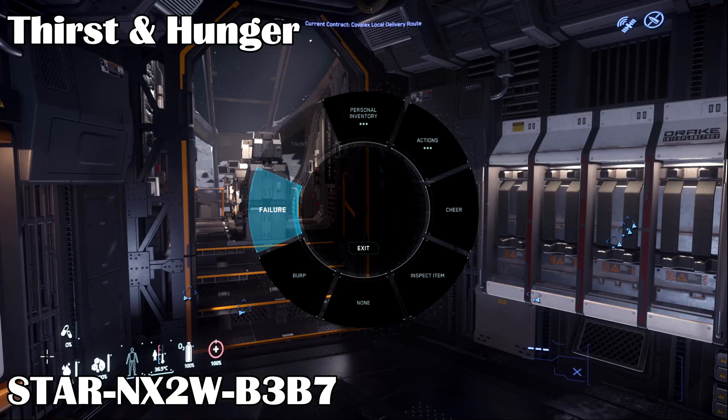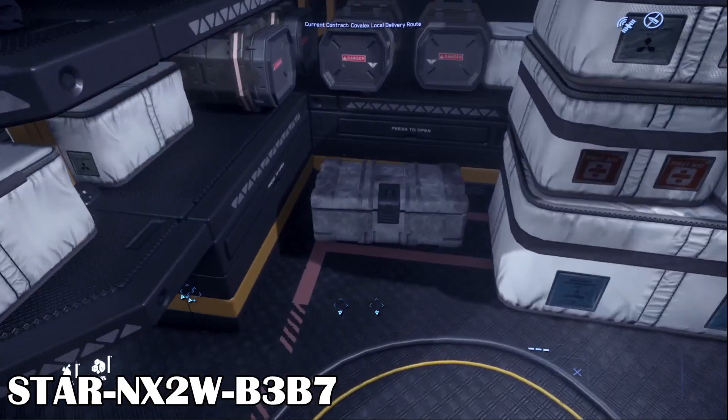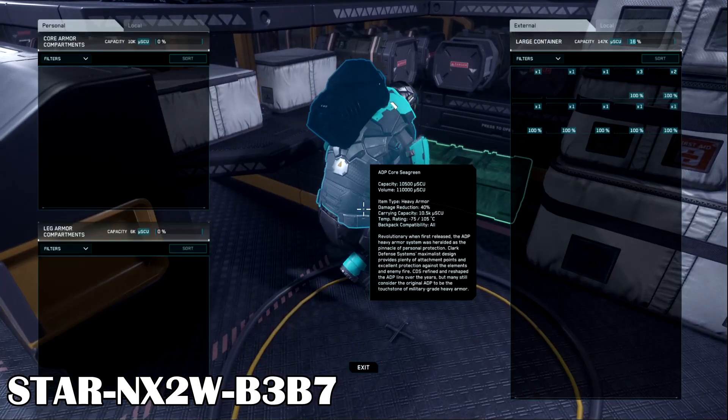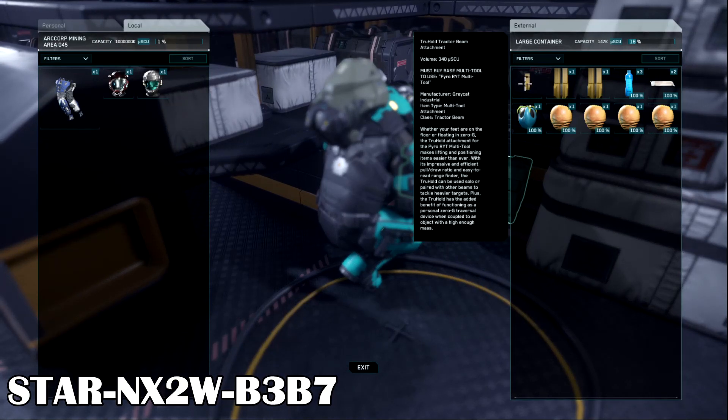CIG increased the food and water usage for our characters, so your character will get hungry and thirsty much quicker. Make sure to have some liquids and food available nearby if you're going on any long adventures. Save it in your suit inventory or ship inventory, or just be nearby space stations. Many HABs have food and drink in their loot chests now too, because of the increase in liquid and food usage. If you are desperate and far from a space station, check HABs for them.